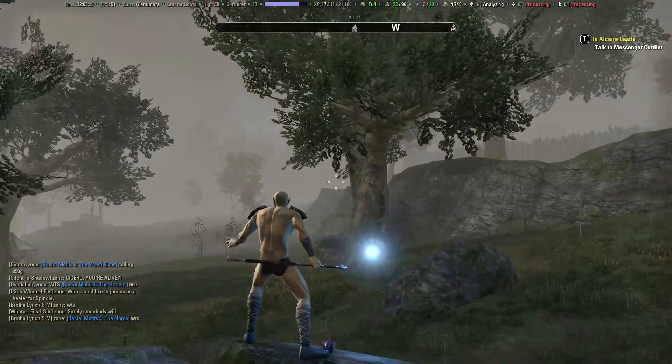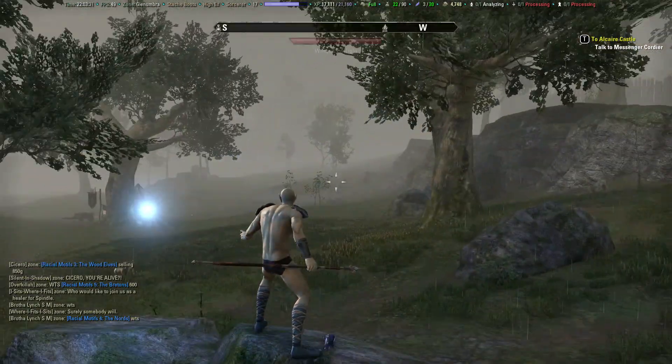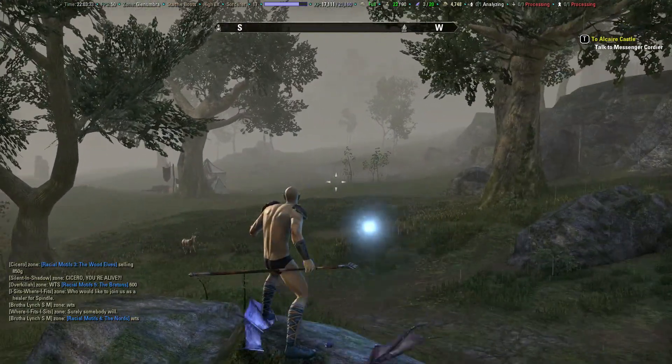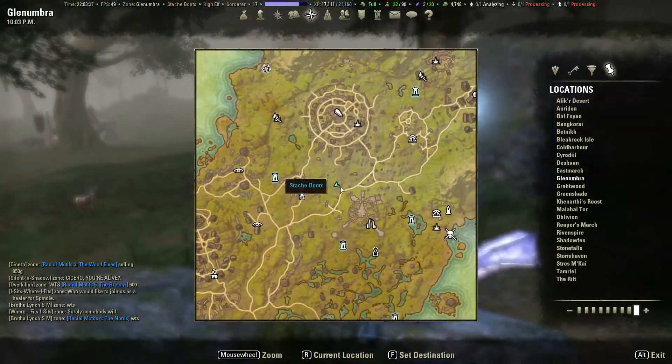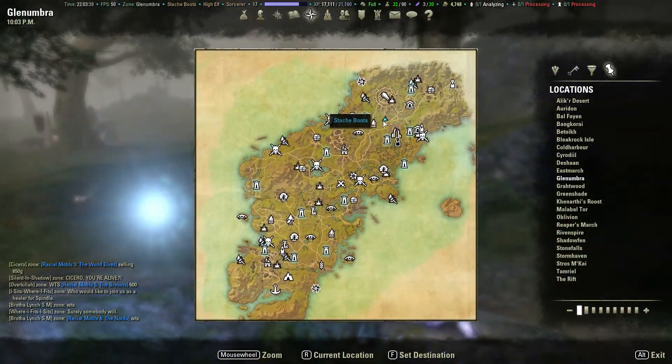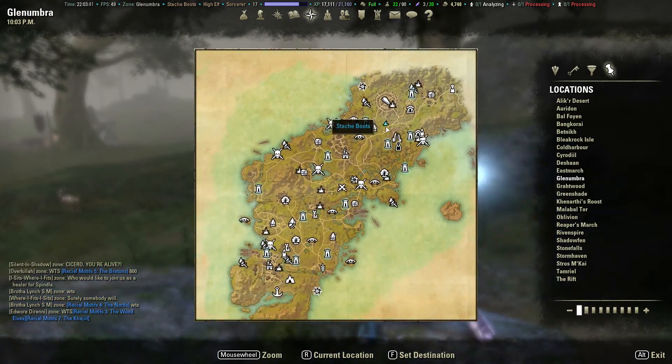So you can see there are the trees and there is this palisade on the right and the tent over there, the rock and there is the dirt mound. And right now I'm standing on this very spot on the map of Glenumbra.